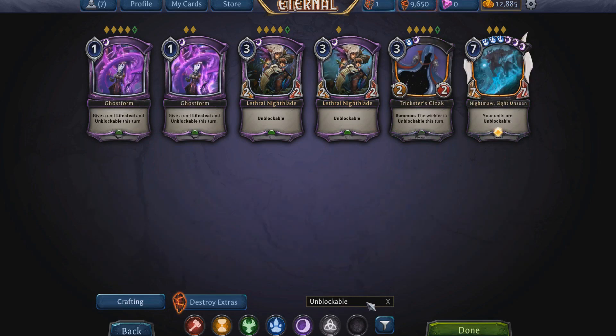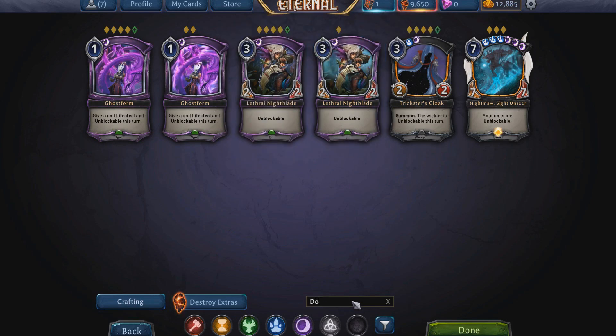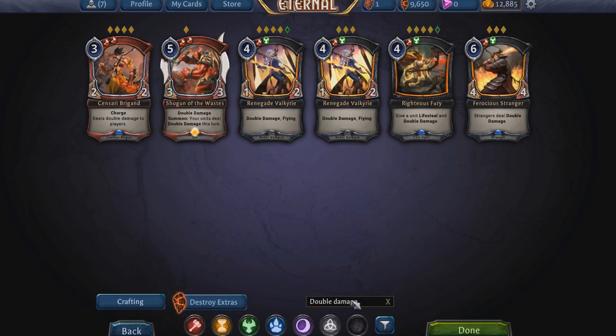Unblockable — cannot be blocked, that's it. It's really strong in draft because you can put a weapon on it and just keep swinging away; your opponent needs hard removal to deal with it. They can't block it at all.